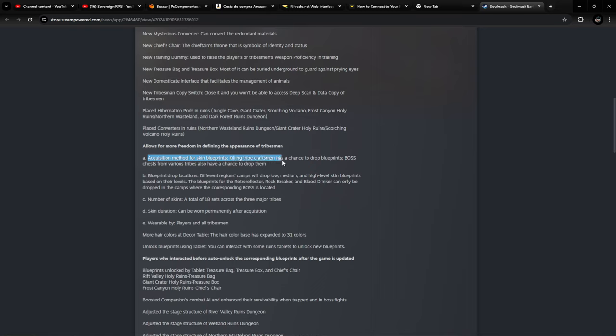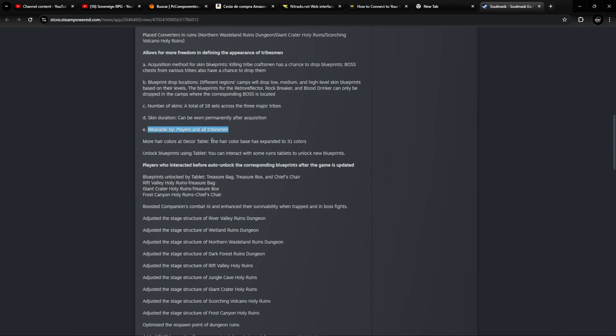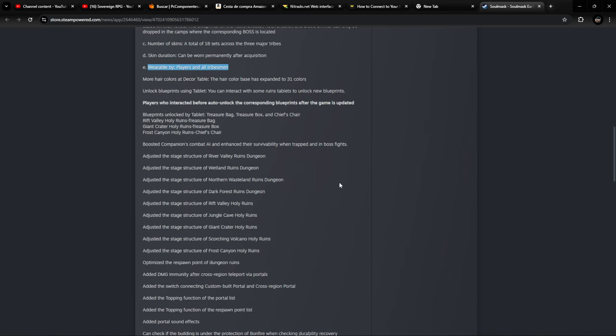The acquisition method for the skinnery is killing tribe craftsmen, who have a chance to drop blueprints. Boss chests from various tribes also have a chance to drop them. Different regions' camps will drop low, medium, or high level skin blueprints based on their levels. Blueprints for the Retro Reflector, Rock Breaker, and Blood Drinker can only be dropped in the camps where the corresponding boss is located - so that'll be in the fortresses. There's going to be 18 sets across three major tribes, wearable by player and all tribesmen. The Rift Valley Holy Ruins for the treasure bag, Giant Crater ruins for the treasure box, and Frost Canyon for the chief's chair.